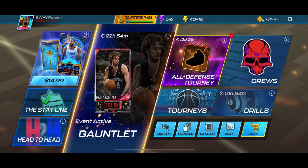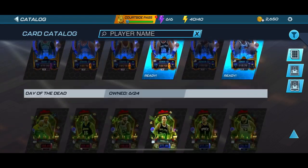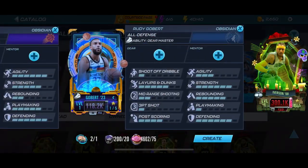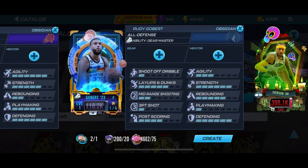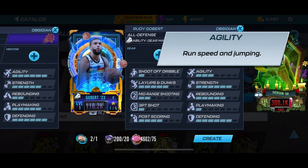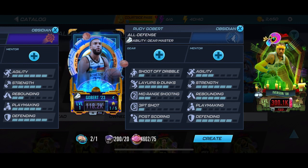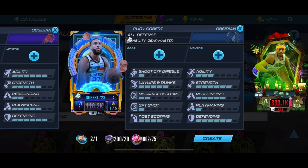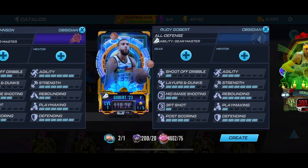For right now we're gonna check out the new theme in the game — it's the All Defense theme, and I'm loving these themes where they give players boosted attributes. To kick off the obsidian tier we got Rudy Gobert. They're giving you a boost in defending, strength, and agility — plus one added to each card's stats in those three attributes. That's pretty good.